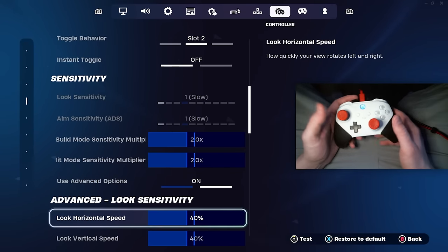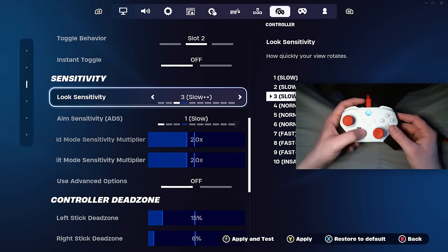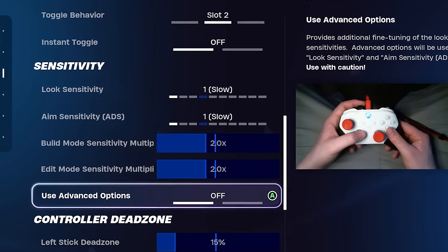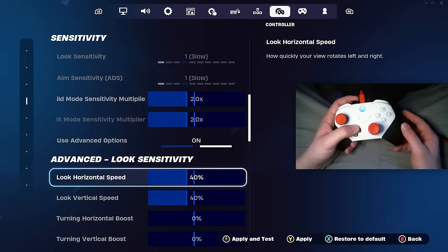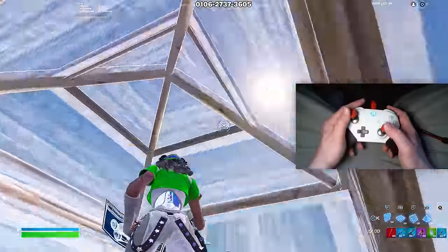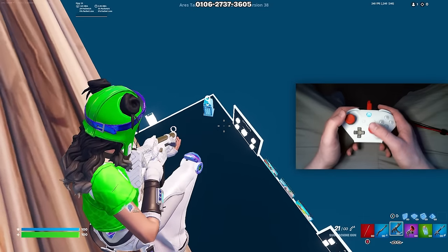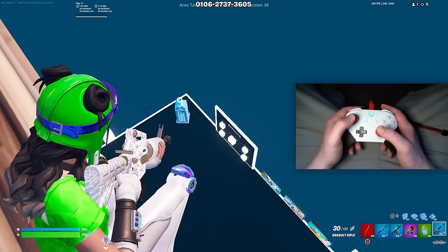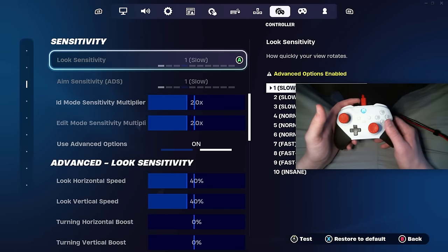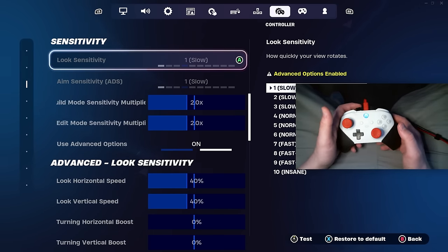Now for sensitivity options. I highly recommend taking your look and ADS sensitivity on the non-advanced options down to one. Once you put both at one, turn on use advanced options and adjust your horizontal and vertical speeds. The reason is to get way better crosshair placement for linear players on controller. Putting non-advanced options down to one makes it feel like you have a slow dead zone with zero ramp up — a straight linear curve on your joystick — making it way easier to aim, especially from long range. For build and edit mode sensitivity, I recommend anywhere from 2.0 to 2.2 — that's the absolute sweet spot for controller players on linear, and most pro controllers use 1.8 to 2.4.